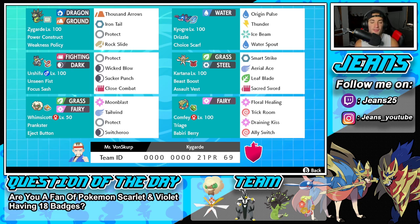Bottom left corner is one of our two support mons — Whimsicott with Prankster and an Eject Button. It's got Switcheroo to hand off that Eject Button, Tailwind for speed control, Moonblast for its STAB hitting move, and Protect as its final move. The final Pokemon is Comfey, our second support Pokemon. It works well with Zygarde because it can proc the Weakness Policy, heal it off, and make Zygarde overpowered. It's got Triage and the Iapapa Berry, with Floral Healing, Trick Room, Draining Kiss, and Ally Switch.